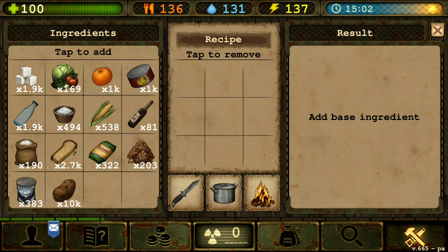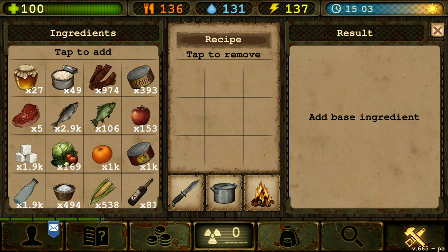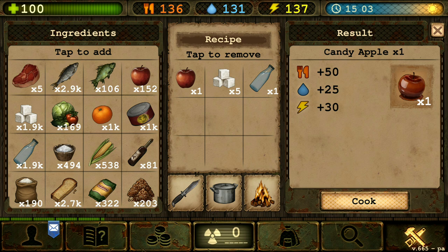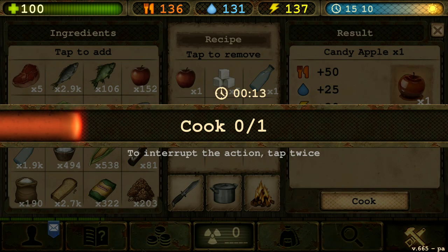We are going to the candy section. We need to make apple candy. In order to make apple candy we need one apple, five sugar, and one water. Apple candy baby. There we go.